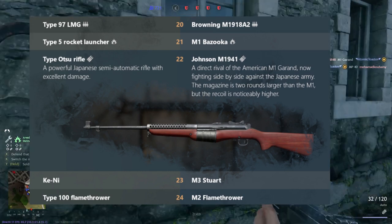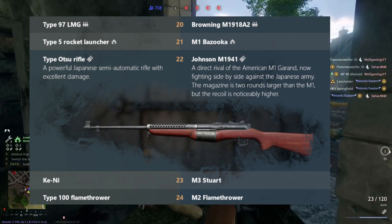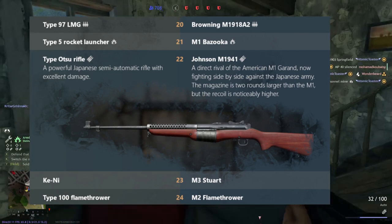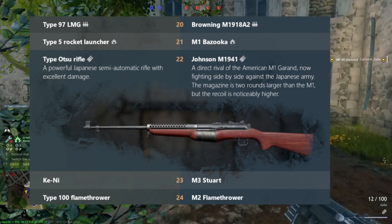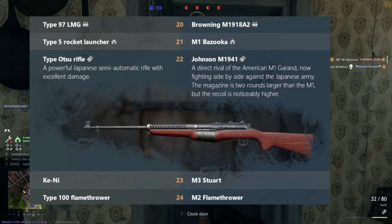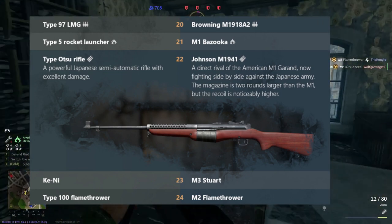At this point, it looks like the Japanese are going to be specializing in fast planes and rifles, but the Americans have the M1 Garand and the Browning M1918A2 and the Owen gun, so Americans tend to have the advantage in ground weapons. The Japanese seem more focused towards speed while the Americans are more focused towards heavy firepower.